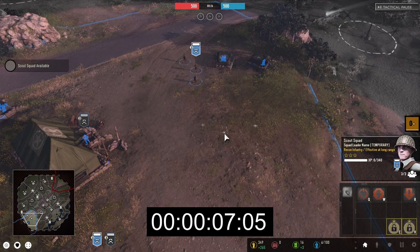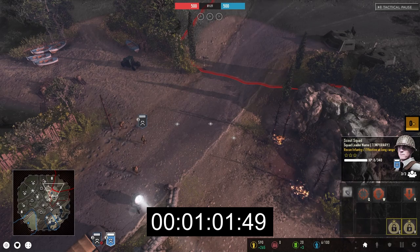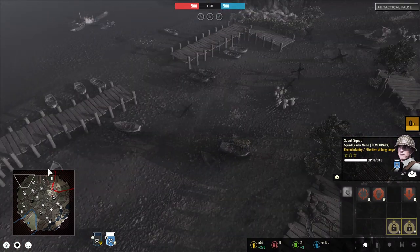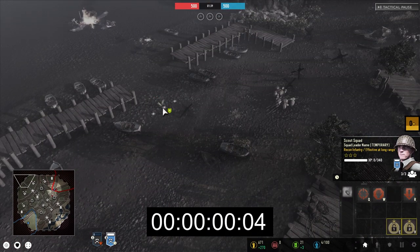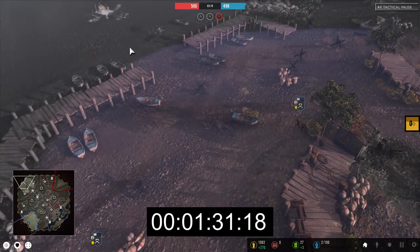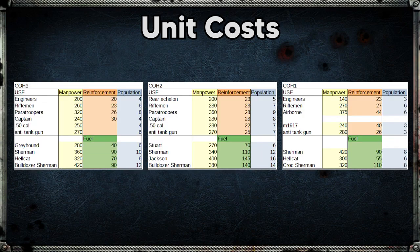Related to this is how large the maps themselves are. To figure this out I ran a squad of infantry from the retreat position to my opponent's base, stopping the clock when the opponent's base MGs started shooting, and also timed how long it took to run end to end across the center portion of the map. Comparing the CoH3 maps to a few of the most popular CoH2 maps: Twin Beaches is the largest of the 1v1 maps but only by a small margin, and on average the 2v2 maps in CoH3 are slightly larger than their CoH2 counterparts.